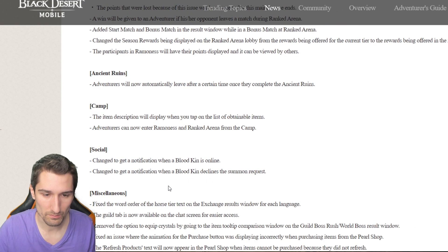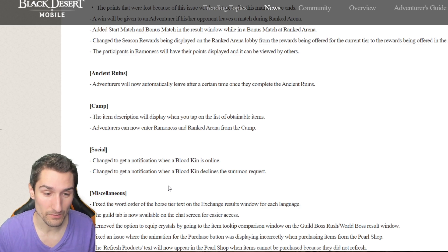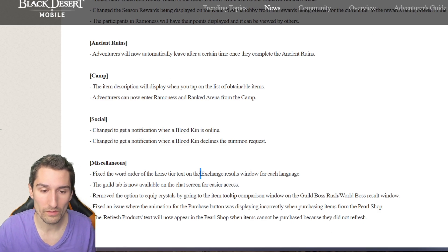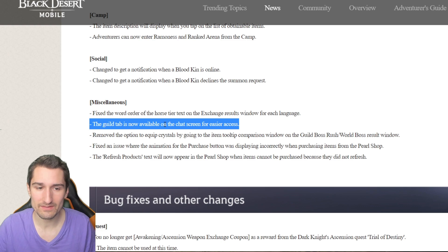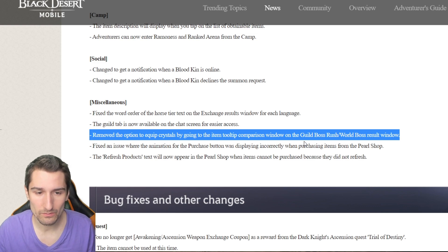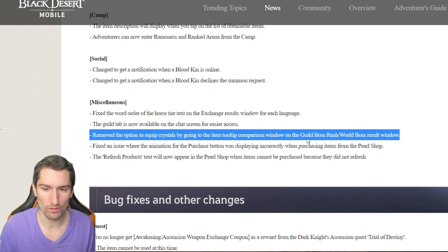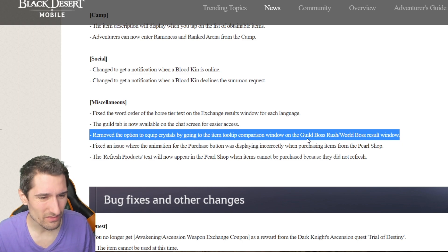Social changes: get a notification when a bloodkin is online, and get a notification when a bloodkin declines the summon request. Miscellaneous: fixed the word order of the horse tier text on the exchange results window for each language. The guild tab is now available on the chat screen for easier access. Removed the option to equip crystals by going to the item tooltip comparison window on the guild boss rush and world boss result window.